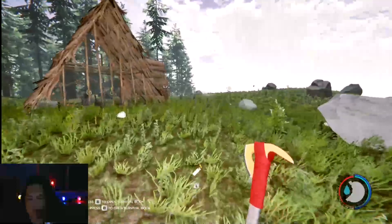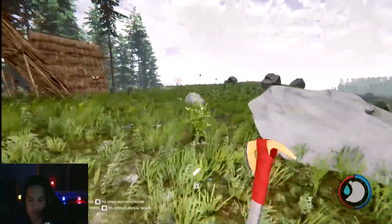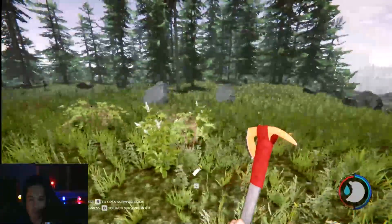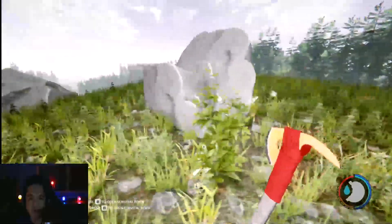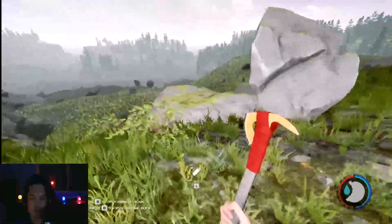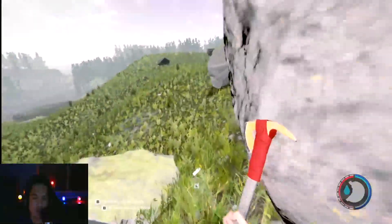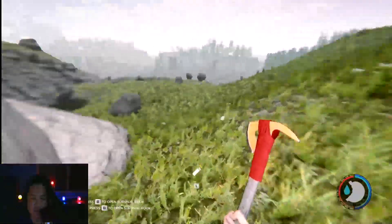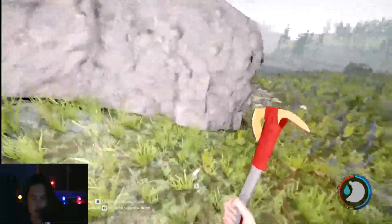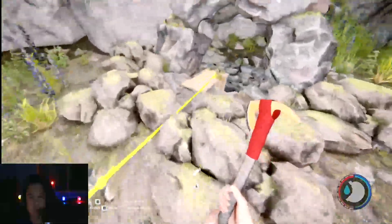From here, look to the right for the furthest effigy right here — this one. Then go to this rock — these boulders — make a right and get down in the middle of these large boulders. Straight ahead is our Katana cave entrance right here.